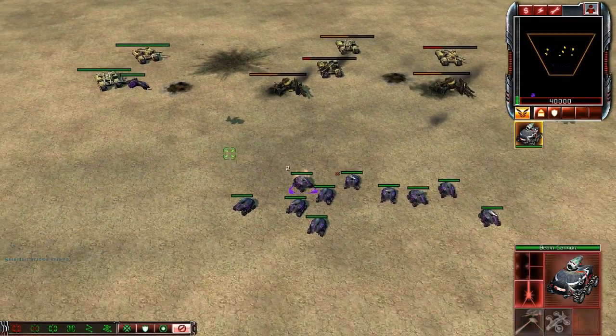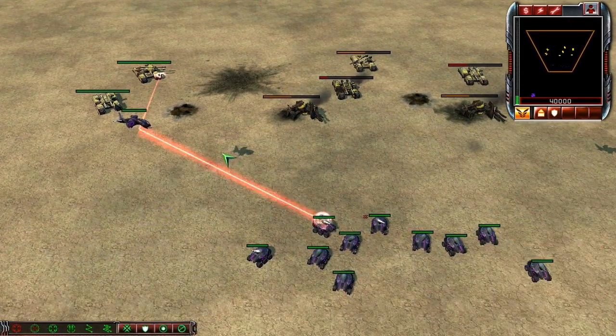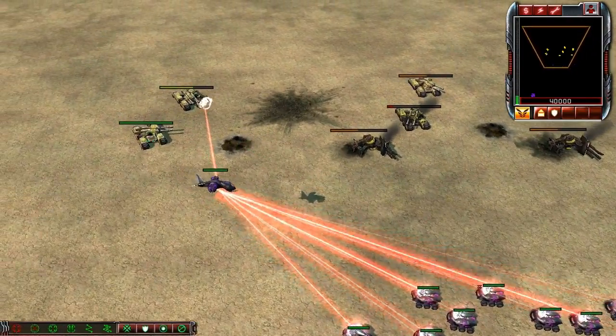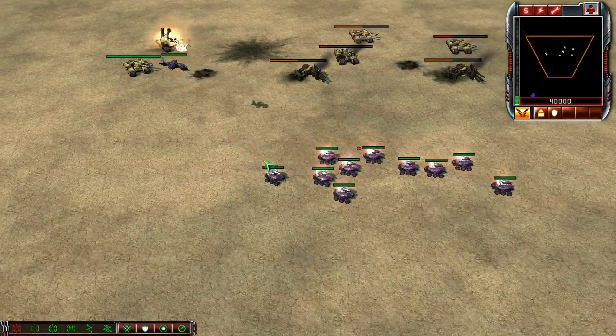So again, we use the venom to relay the beam with one and then the others will follow, and that mammoth tank will be pretty much toast.